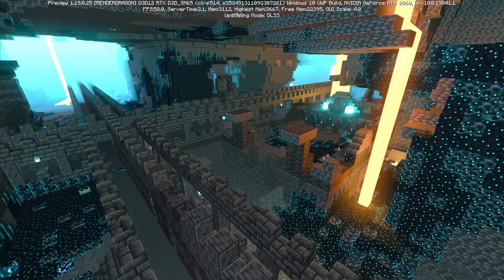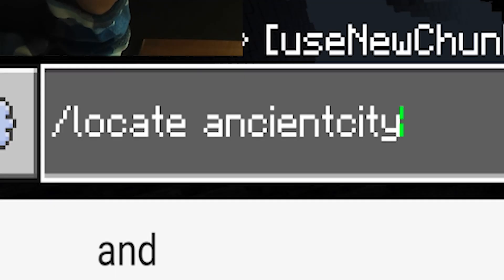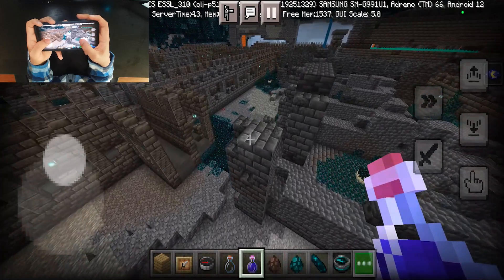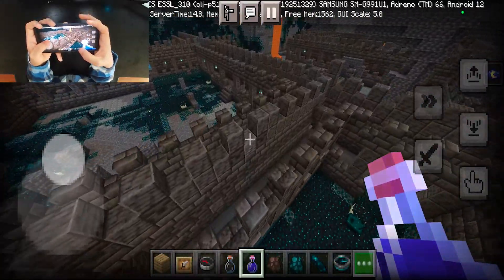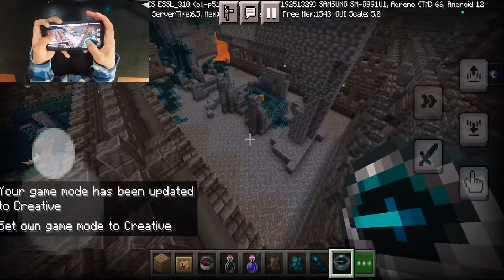To find the ancient city, you can type the /locate ancient city command to get the coordinates to the closest ancient city near you. In all the chests there, you have a possibility of getting echo shards, which can be used to craft the brand new recovery compass.